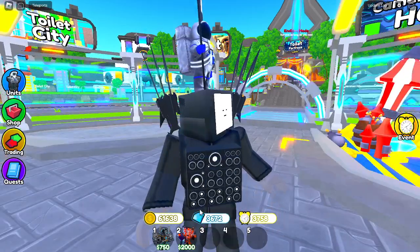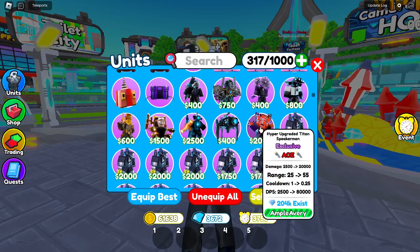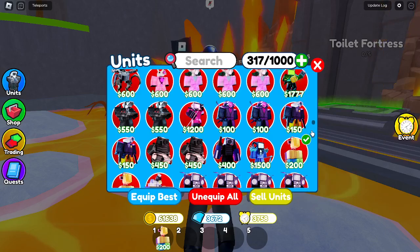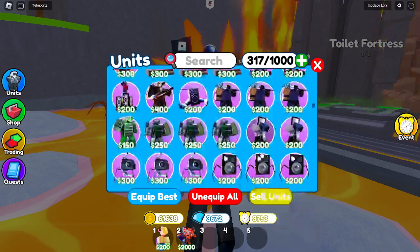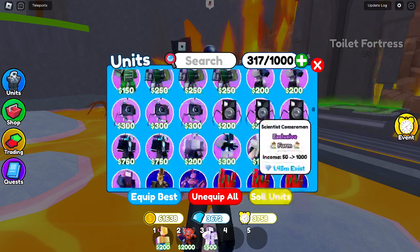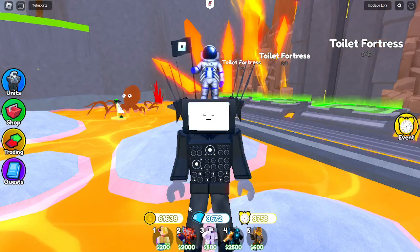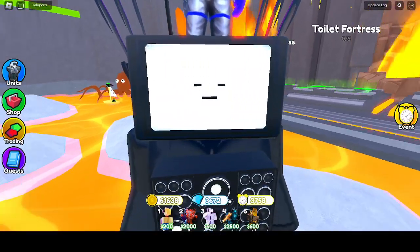They both do AoE, so they should be able to auto skip for a while. We'll try Hyper Upgraded Titan Speaker Man first. For the loadout, we're going to need Santa TV Man for money, the Hyper because he's who we're testing, Mewing TV Man for stunning toilets, Astro UTC for slowing toilets, and Cluck Woman for the cooldown boost. Once we get in, I'll turn on auto skip and we'll see how far it gets.